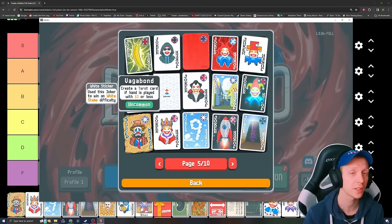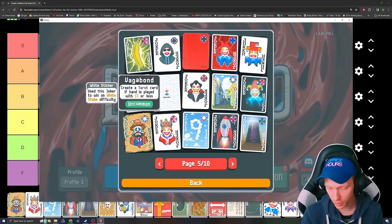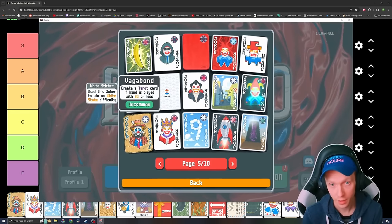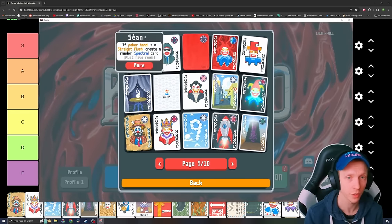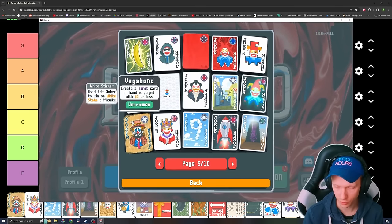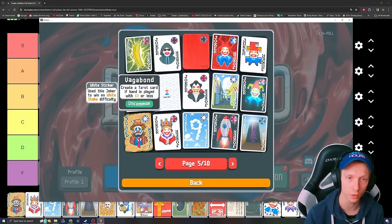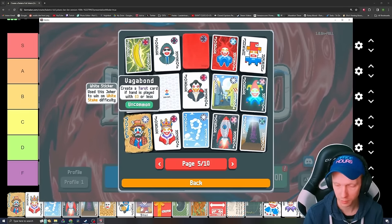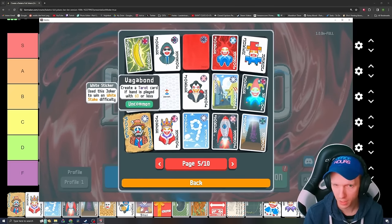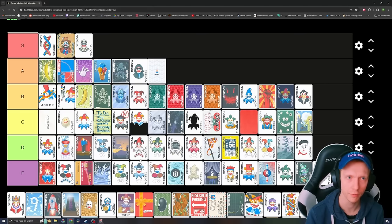Vagabond — create a tarot card if hand is played with $3 or less. Tarot cards are incredibly powerful in Balatro because they enable you to manipulate your deck and get hands that you want to play — that's what makes it an actual deck builder. Vagabond incentivizes you to just spend your money, so it kind of just works out in a lot of ways. Getting a bunch of tarot cards will make it so that you can gain money in other ways. This is easily an S tier, and I think it goes above Burglar.